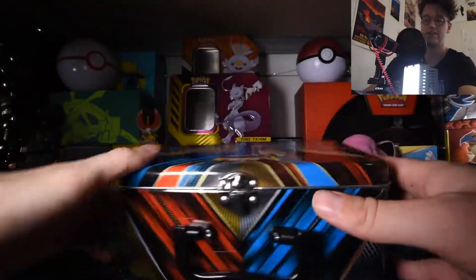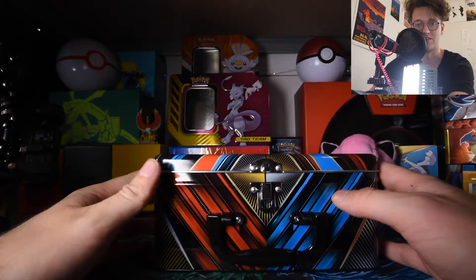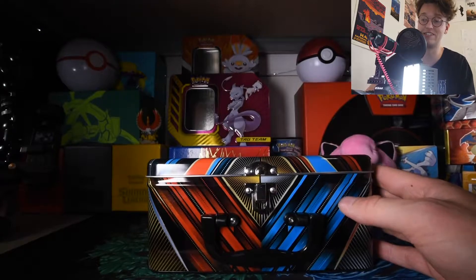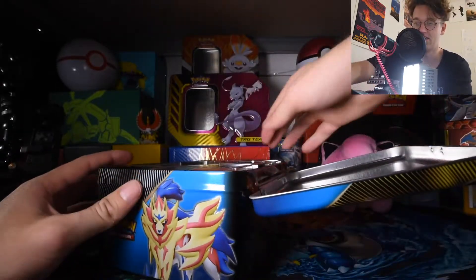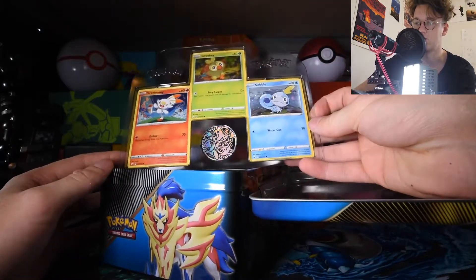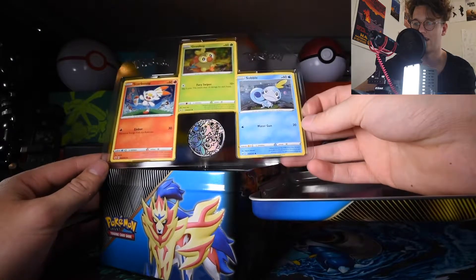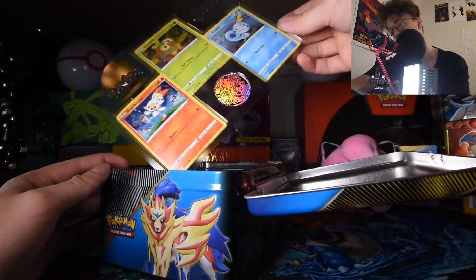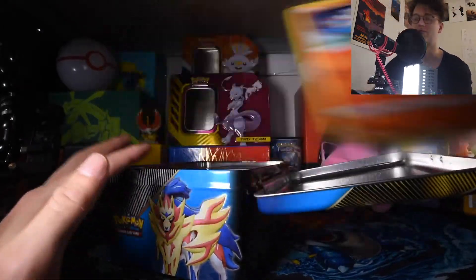Let's take that off — that looks like the scene from Pulp Fiction. I should have put a light in it and resealed the wrap; that would have been really cool. We open this up and we've got ourselves a Grookey, Sobble, and Scorbunny promo version, and a Grookey, Scorbunny, and Sobble pin. That's pretty good presentation right there; I'm just going to leave those in there for now.